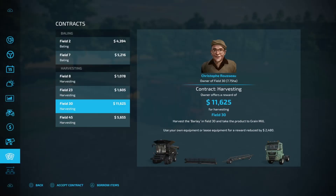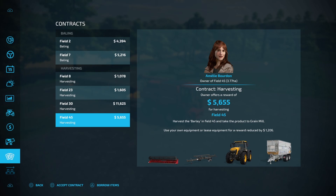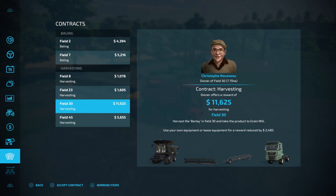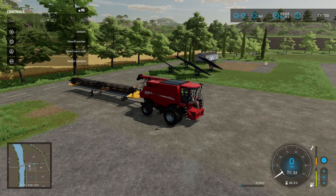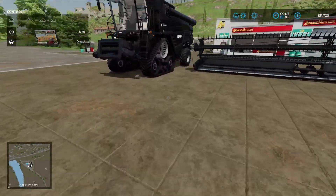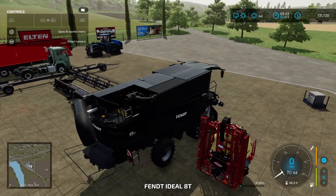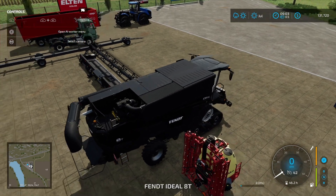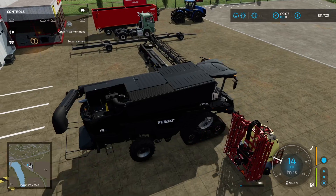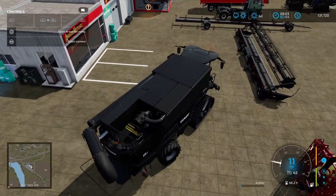Today the plan is we've got a couple of harvesting contracts we can utilize. We're probably going to start off with this one here. I'm going to borrow the items and utilize both combines — the leased one which we have here and also our owned combine — just to get the field done quicker.